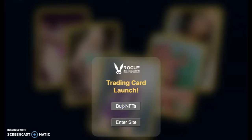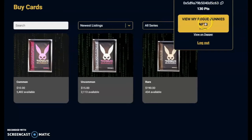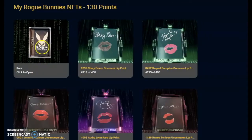When you go to buy packs you can enter the site. When you click 'buy packs' you're going to see three types of packs you can buy. I have some already so I'm going to go to a rare pack.